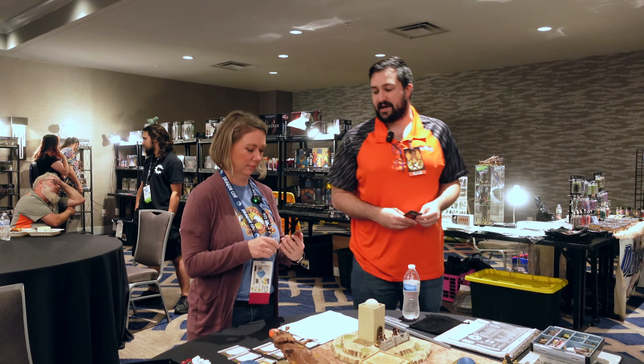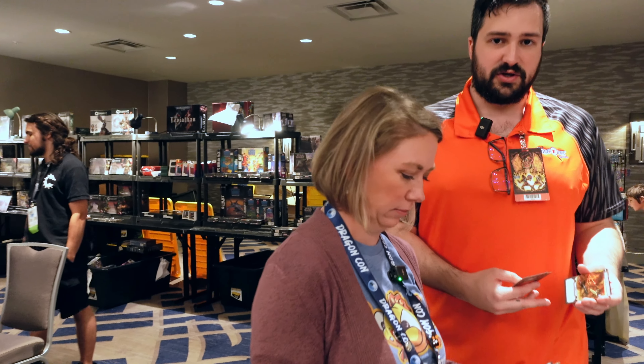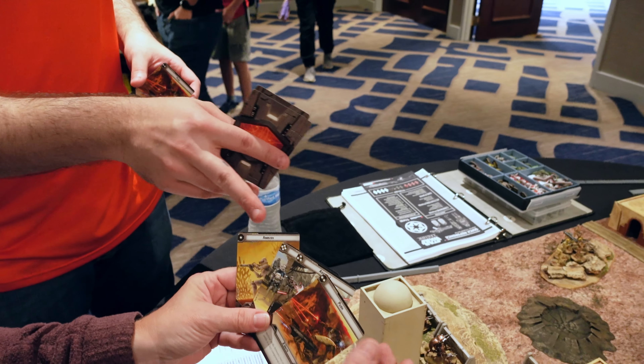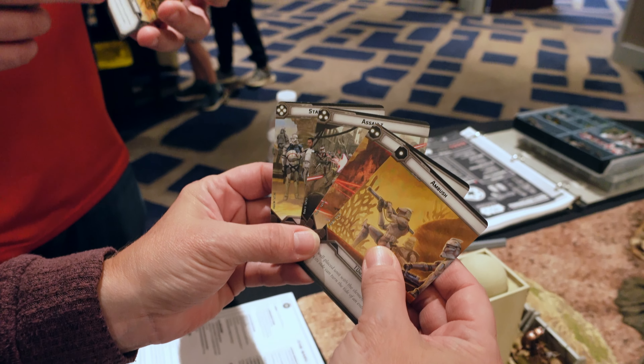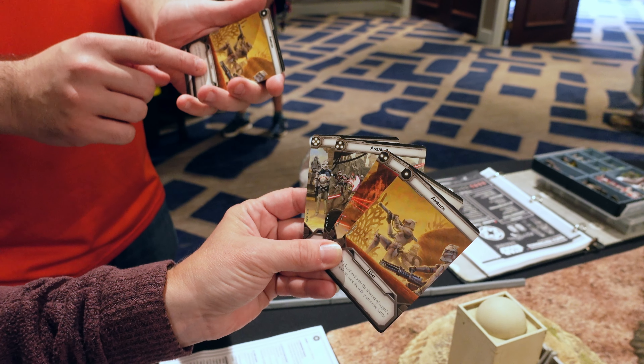We each get a command hand. This command hand has the following: on the top left, you have your priority for what goes first. The higher the number — from one to four — the better. You'll notice, though, that the higher the priority, the less units you get to activate.